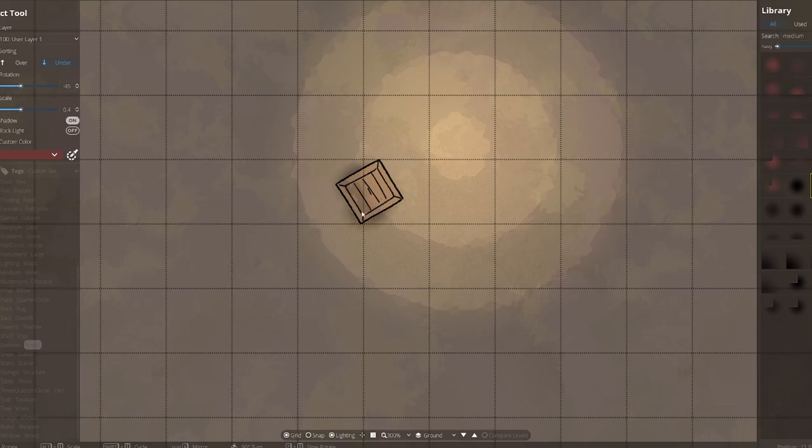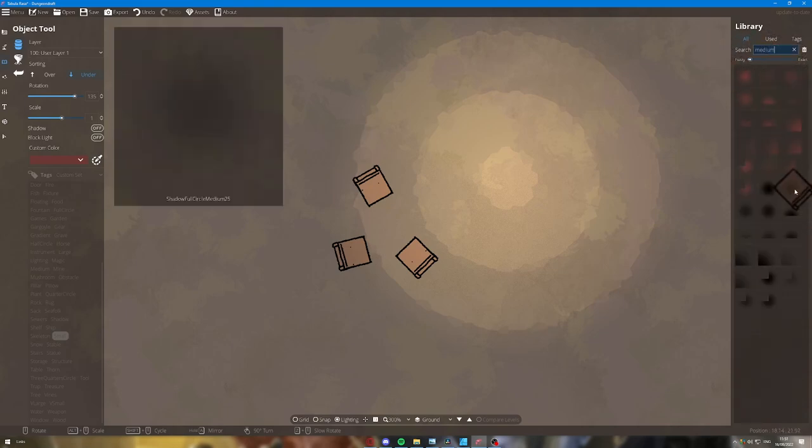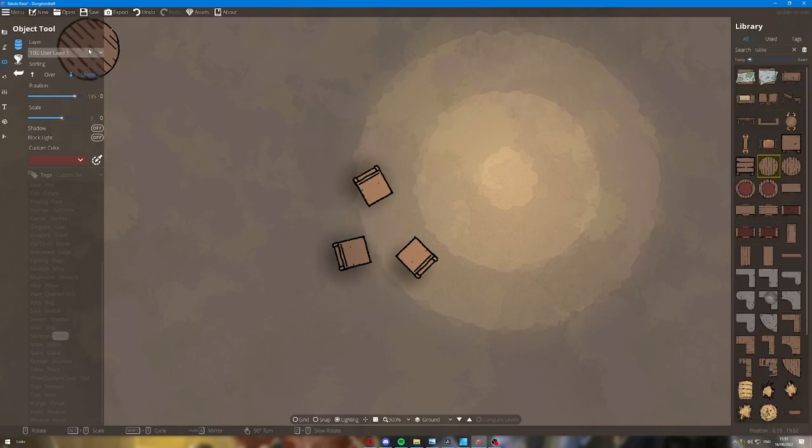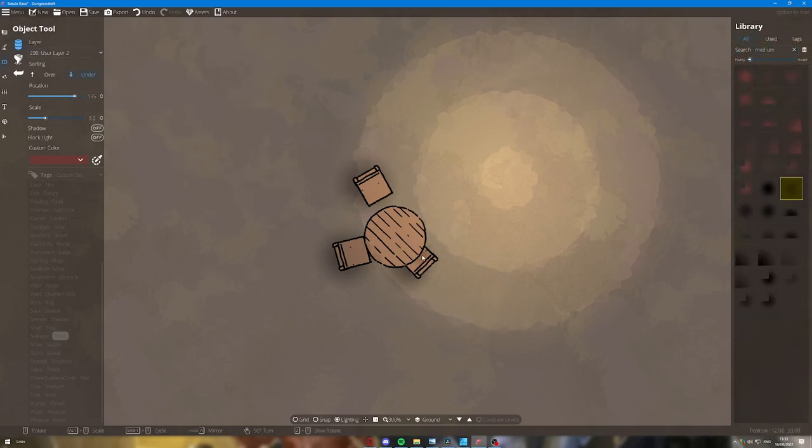I use Krager's Shadows — link in the description. These are stamps with different opacities of shadow that you can color, tint, and place around your map. They have path versions as well as placeable objects. I like to work in layers: place my light source first, then work from the ground up. Chairs cast shadows on the ground, then I go up a layer and the table casts shadows on the chairs. Using the layer tool and the over-under option in Dungeon Draft really helps build that complex web of shadows that makes a scene look much more realistic.